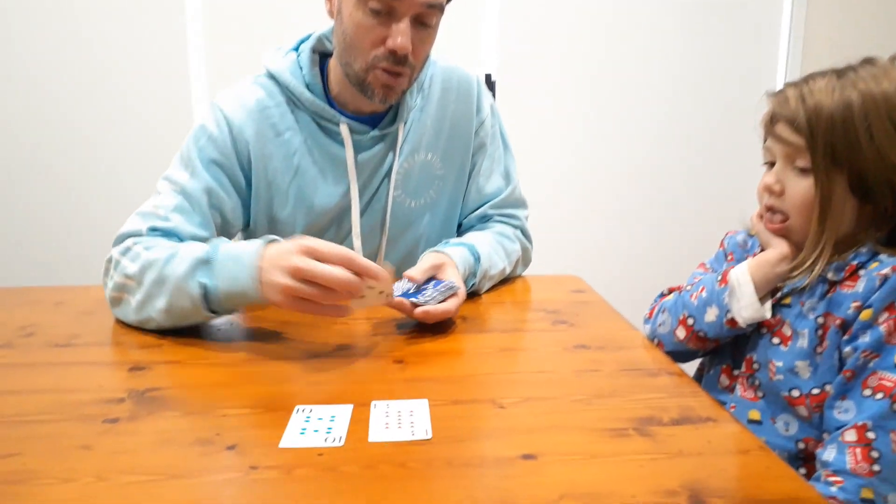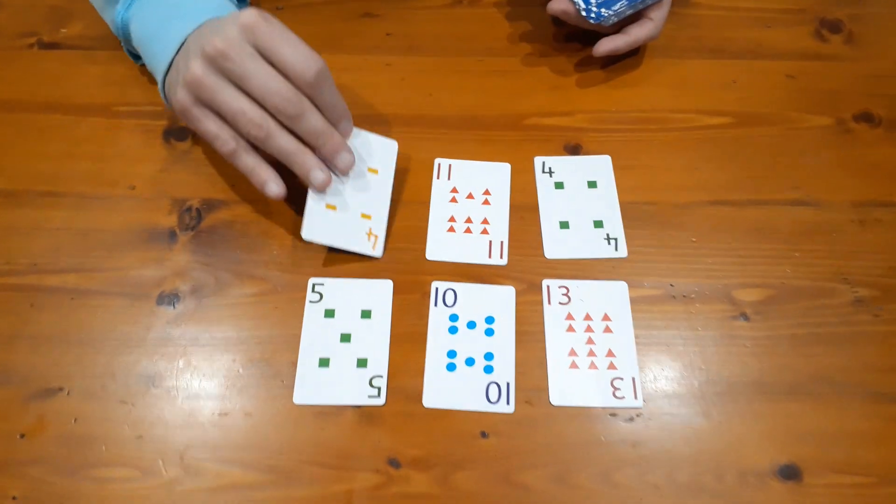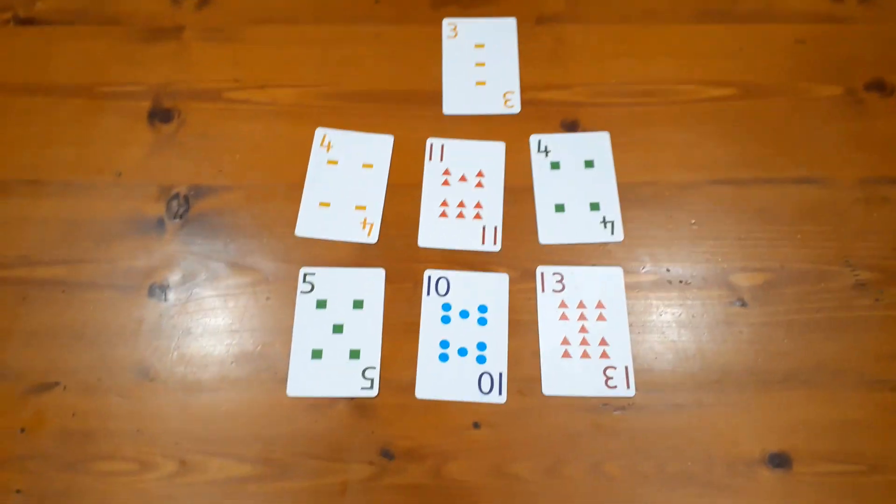Shuffle the deck — Nash has never played before so he's going to be learning as we explain it. Shuffle the deck up Nash, and then we're going to deal out seven cards: one, two, three, four, five, six, and seven.